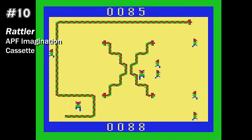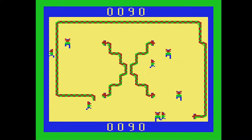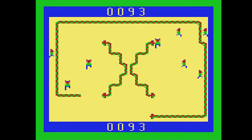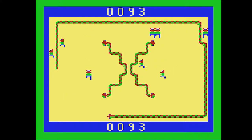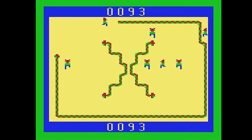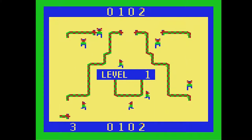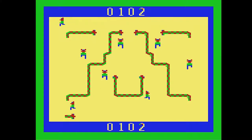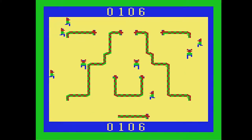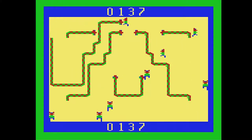So let's move into number 10. At the very bottom of the list, but it's still on the list, is Rattler — a snake game on the APF Imagination Machine. You go around and try to eat what seems like humans, which is kind of fun. When you eat humans it extends the size of your snake, as you'd expect. But I love it because it's not indefinite — you pass a level at 100 points per screen, and that resets your snake's size back to the starting position, so you get to go on to another level. It's really well implemented and colorful.